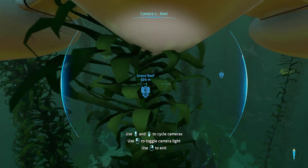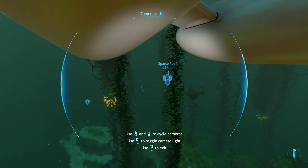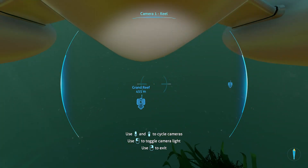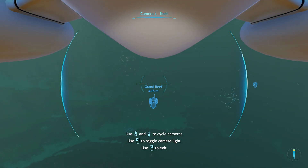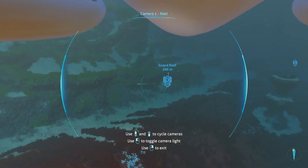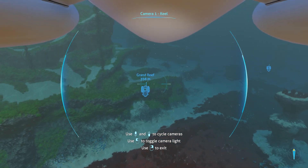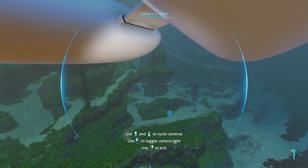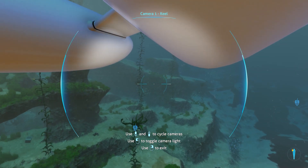We have the Sparse Reef there next to the Grand Reef - I was trying to remember the name of that zone a few episodes back. The Sparse Reef is one of the locations where, if you go to the Blood Kelp Zone where it borders the Sparse Reef, you used to be able to find lots and lots of lithium in those areas. Not so much anymore - this is the Blood Kelp right here. It's been reduced, it's not a major lithium farm anymore.